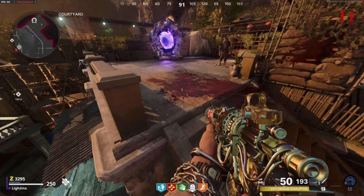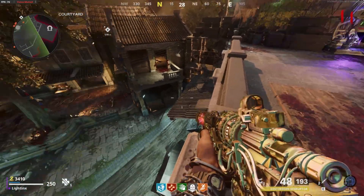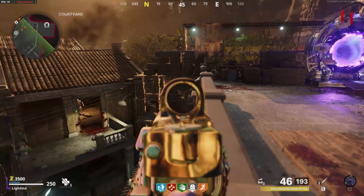This glitch is really good to get XP really fast. It's not the best for camos as they're pretty far away, but with the RAI K you can also shred through them.